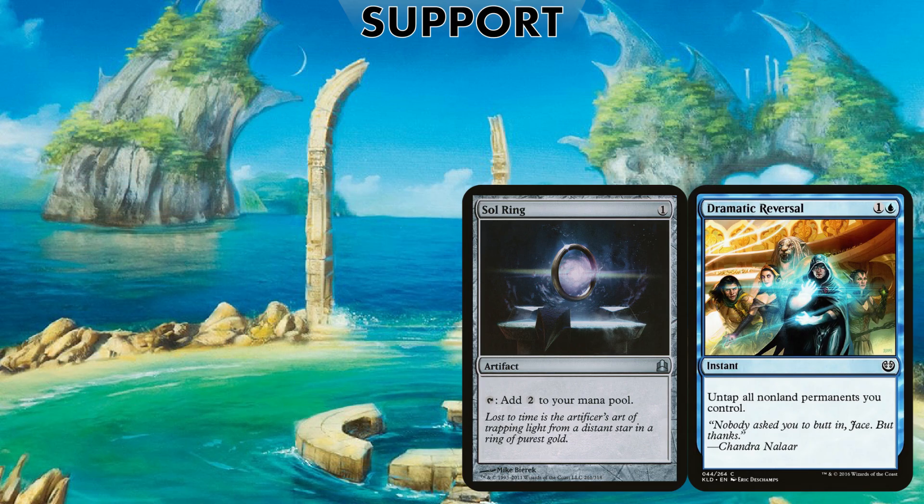Sol Ring is a commander staple, and Dramatic Reversal because of the Isochron Scepter infinite combo — or just on its own it might be enough to reset all your mana that you need for one turn.